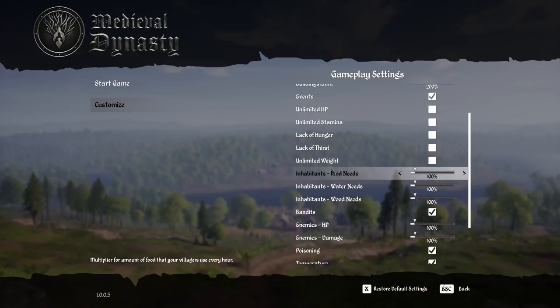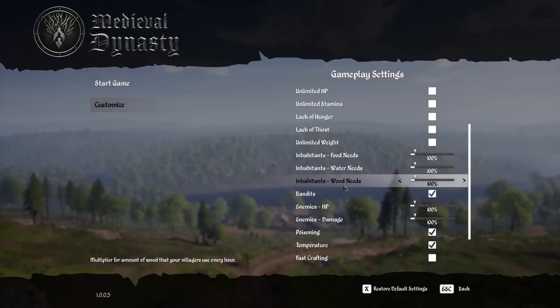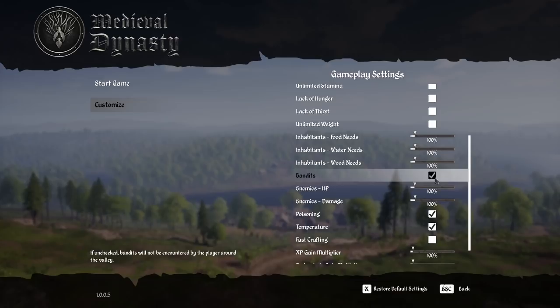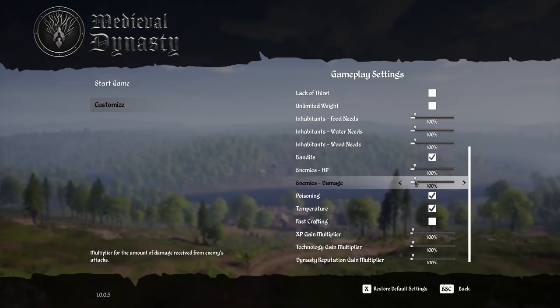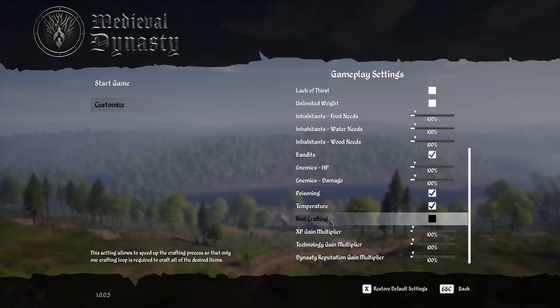Inhabitants, food needs, water needs, wood needs — we're going to leave all of those default. Bandits I am going to enable because I want to experience those. You don't have to — if you don't like the combat, you can turn bandits off. Enemies HP and damage we're leaving default. Poison is on, temperature is on. Fast crafting — this setting allows you to speed up the crafting process so that only one crafting loop is required to craft all of the desired items. That is pretty cool.